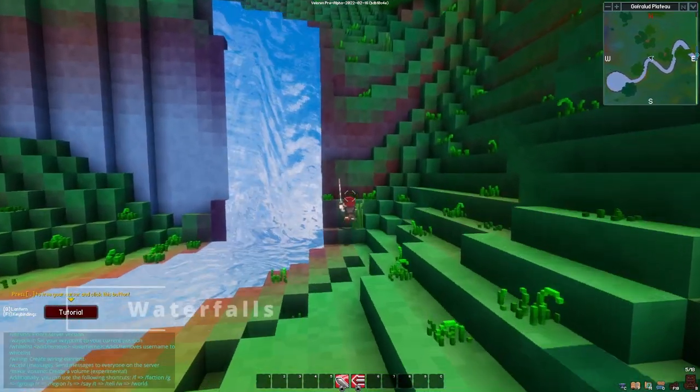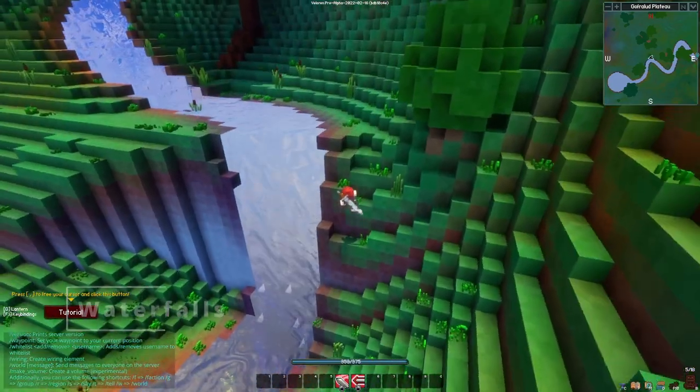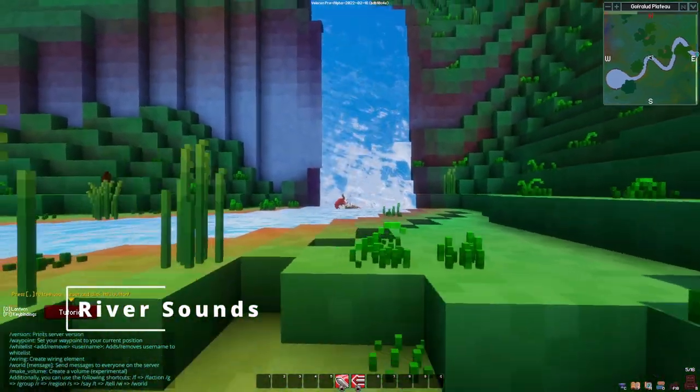Speaking of water, waterfalls are also added. They occur in locations where there is a steep decline in a river's height. There has also been a lot of work done on water sounds by rivers to mix more effects together. This is the result.